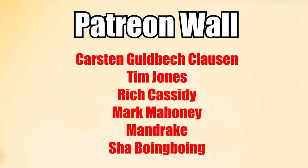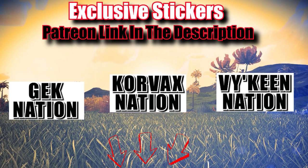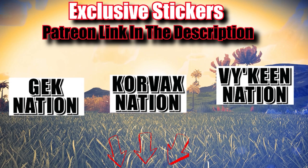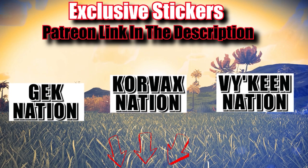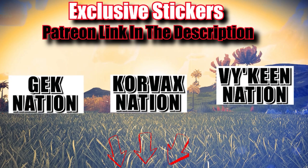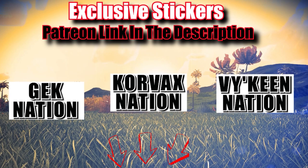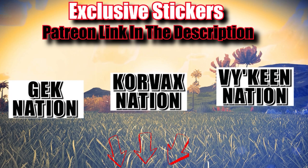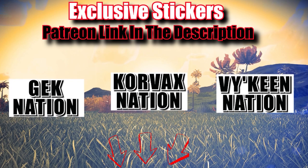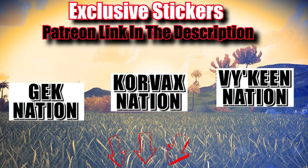Massive thanks to my Patreons — as you can see there are glorious names on the Patreon wall. You there — you want to show off which faction is best? Now you can with exclusive stickers you'll only find over on my Patreon. Grab yourself a Gek Nation, Corvix, or Viking Nation sticker. Slap it on your desk, your PC, even on the bumper of your car and let the whole world know you love stickers. Link in the video description.